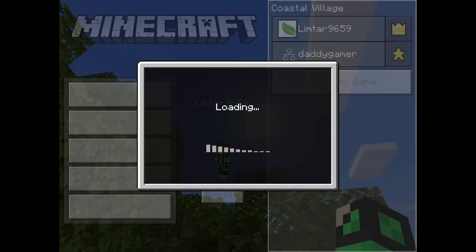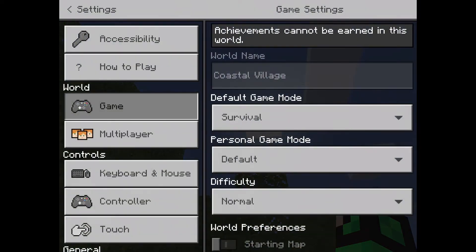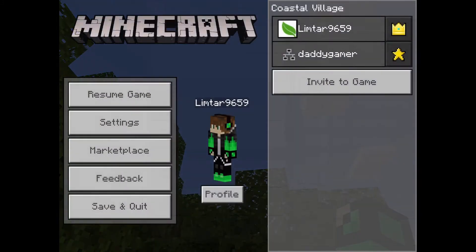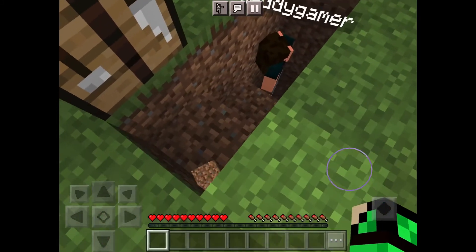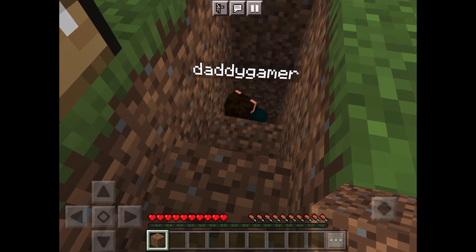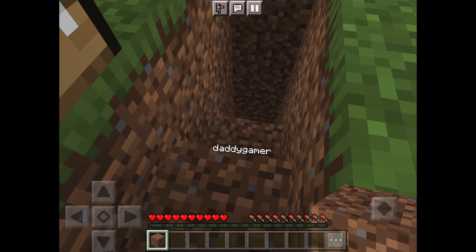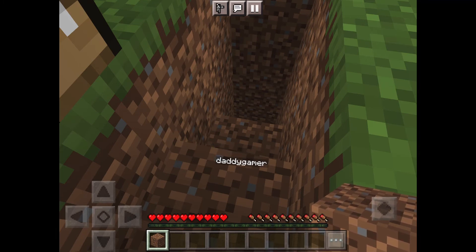It's almost nighttime, so I'm going to turn always-day off, because this is like your first time — it makes it so that it's always day. Okay, so daddy, keep hold your hand on the dirt. Hold your hand like that. Okay, now once you get to the stone you want to use this. Wow, we're going deep into the ground. Okay, and that's stone.